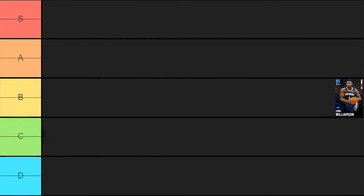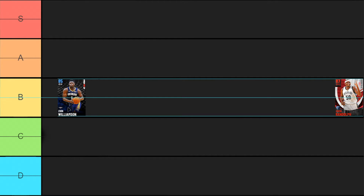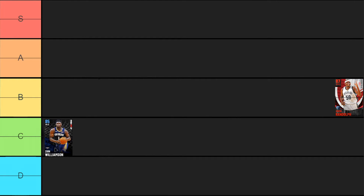Our first guy is the Sapphire Zion Williamson who, honestly, for a free card ain't too bad. He's kind of one of those cards where you could definitely use him in the beginning of the year. He's a great finisher at the basket, but defense is literally non-existent, post game is non-existent, and his mid-range game is just awful. In the beginning of the year he was probably around B tier, but now as the game has gone on he's definitely fallen into the C tier, almost D. He's a solid card but not by any means amazing.